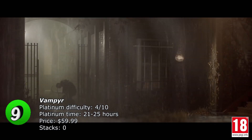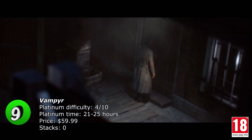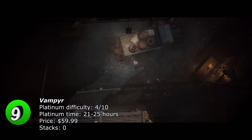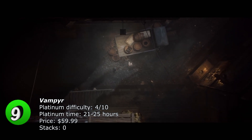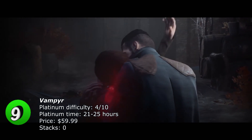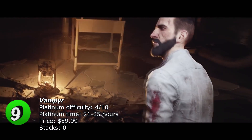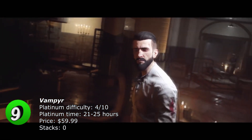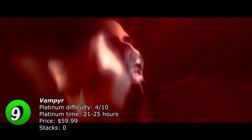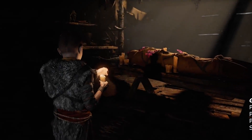At number 9 we have Vampyr, with a platinum difficulty of 4 out of 10. You can get all trophies in a single playthrough using backup saves — only two backup saves in the right places are needed. There's also an infinite experience glitch which got patched with the latest update, but if you own the physical copy you can delete the patch and still use the glitch. If you own the digital version there's no workaround. The game has 29 offline trophies and you can get the platinum in about 25 hours.